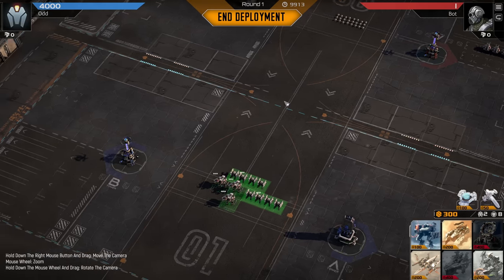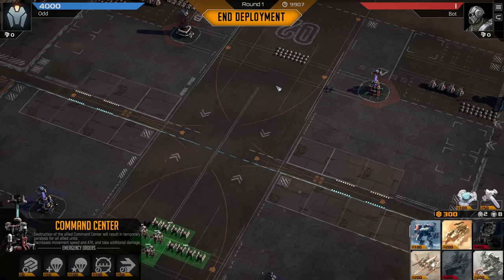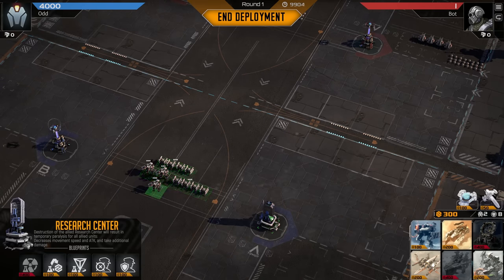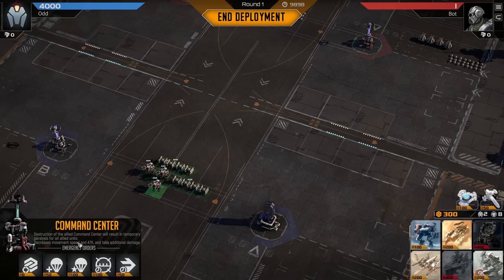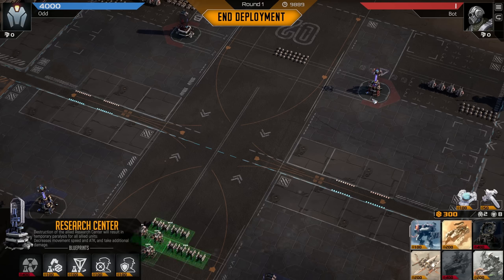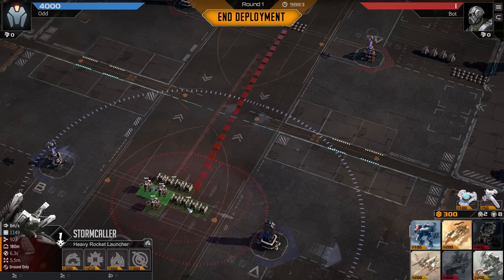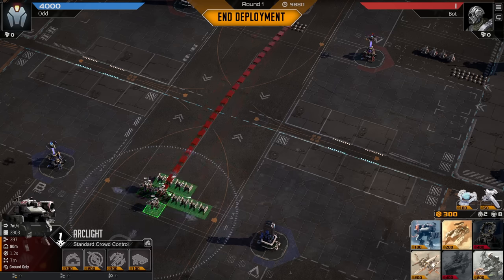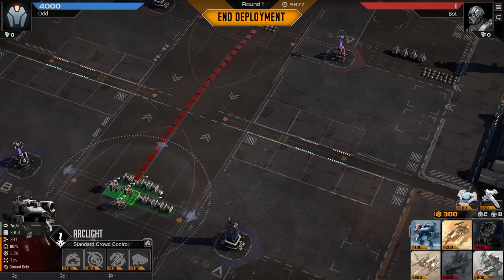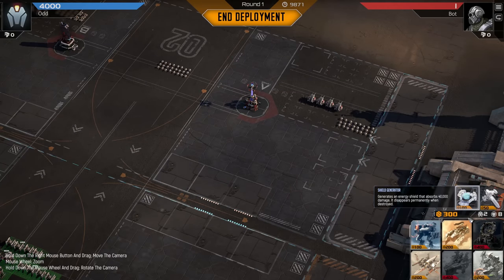When we start a round, everyone starts attacking each other and they primarily try to get to the base structures. If our research center is destroyed, it results in temporary paralysis for all allied units. The enemy one causes decreased movement speed and attack, and units take additional damage. So you really want to protect these and try to take the enemy ones down. Our starting units are two sets of storm callers and some arc lights — all ground only. We have no anti-air, and they don't have any air units, so that's good, but we'll need to consider that in future rounds.